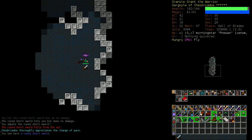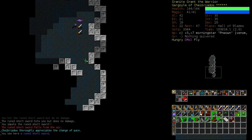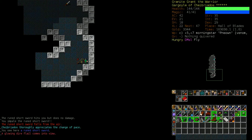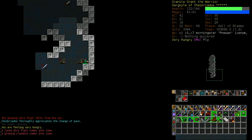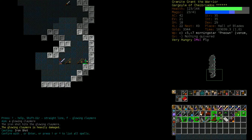Like mummies - most undead, instead of mutations, you suffer rotting. Which is cool - it's kind of a benefit and kind of a detriment. Glowing Claymore and Rune Dire Flail. Let's use some of our spellcasting here. Our stealth is gonna train up super fast because of this manual.